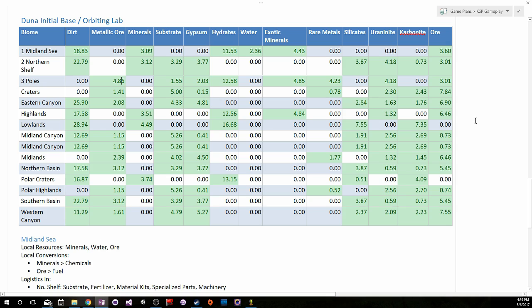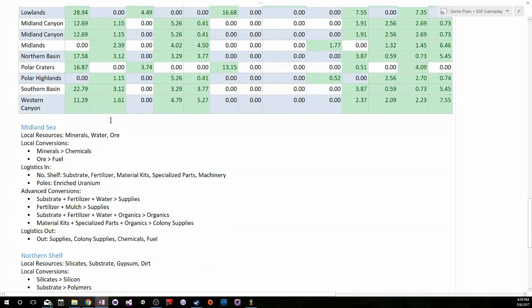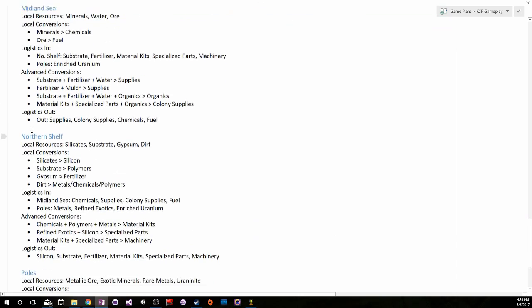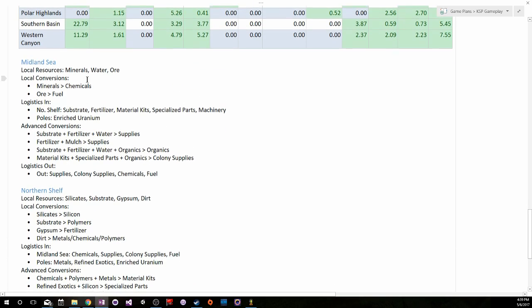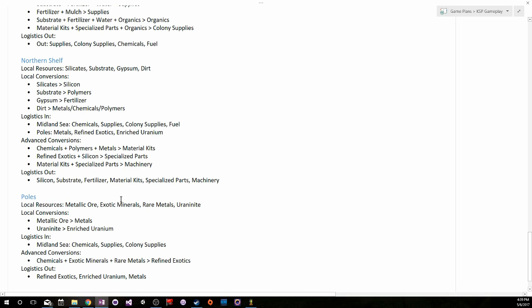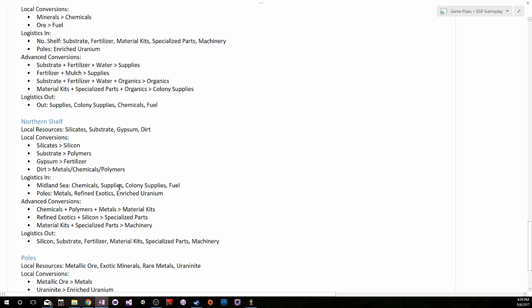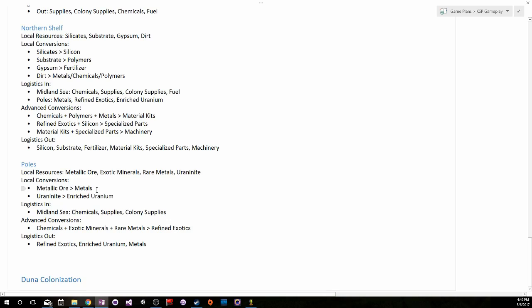What's the easiest way to get all of the resources you need? I just broke it down and did a little pivoting of the tables to figure out what would work best, and what I came up with is this list which is going to inform what we do next. Basically the idea is we have three bases — the Midland Sea, the Northern Shelf, and the Poles — and those three biomes are touching each other. We'll get minerals, water, and ore at the Midland Sea; silicates, substrate, gypsum, and dirt at the Northern Shelf; and metallic ore, exotic minerals, rare metals, and uranonite at the Poles. If we can keep all of these bases within two kilometers of each other, we'll be able to use local logistics to move everything around, all bases should be self-sufficient, and that is going to be the start of our city on Duna.